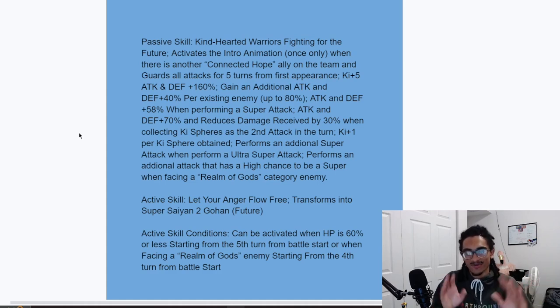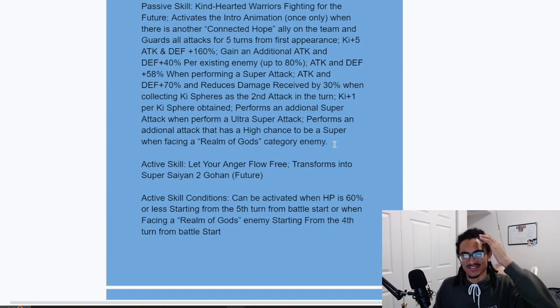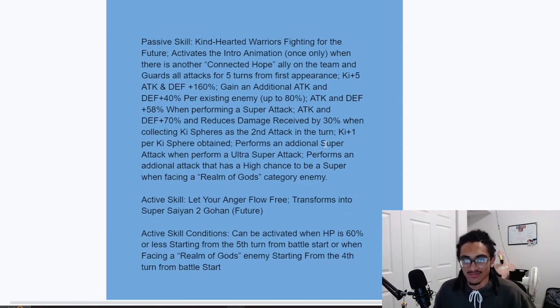So they get an additional super attack chance when facing a Realm of Gods category enemy. Realm of Gods... but what is this — Dragon Ball Heroes? Future Gohan and Android 16 have a Realm of Gods restriction for their super attack chance. I do like what they're doing in their base form — 30% damage reduction with guard, Keeper Ki to obtain helping them get their guaranteed super on the 18-Ki super.